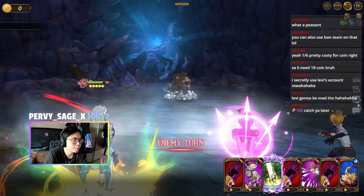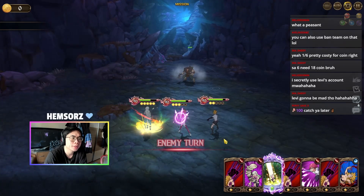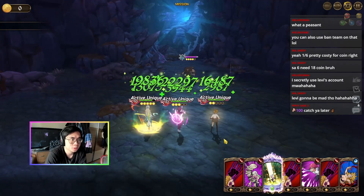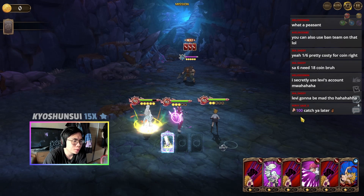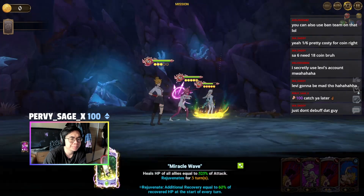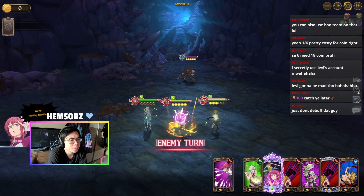Having that immediate rank-up onto her is really helpful because her heal at two star gives everyone ult gauge, which is super helpful. Too bad we can't get both ults because we can't get another merger, but for now we do this. Don't worry Scar, don't worry.